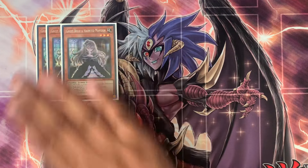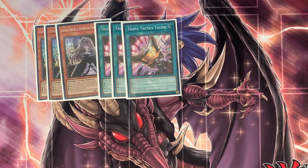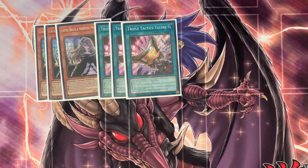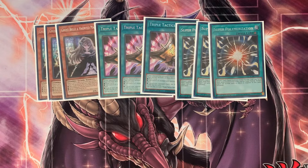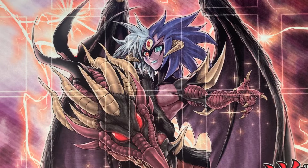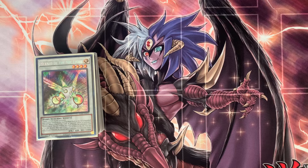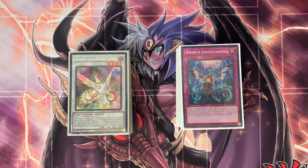For the side deck: three Ghost Belles, three Triple Tactics Talent — shout out to Aaron for hooking me up with those and an Odd-Eyes Pendulum Graph Dragon — three Super Polys, three Evenly Matcheds, and three Summon Limits. That's the full deck profile for Branded Voiceless Voice. There were three rounds total; I recorded two of them, and for the one I didn't record I'll explain it right after.